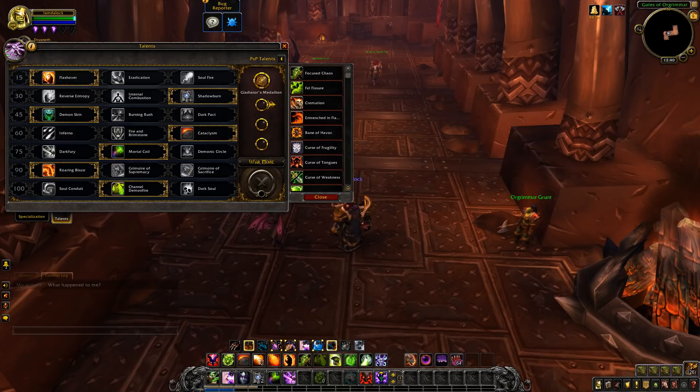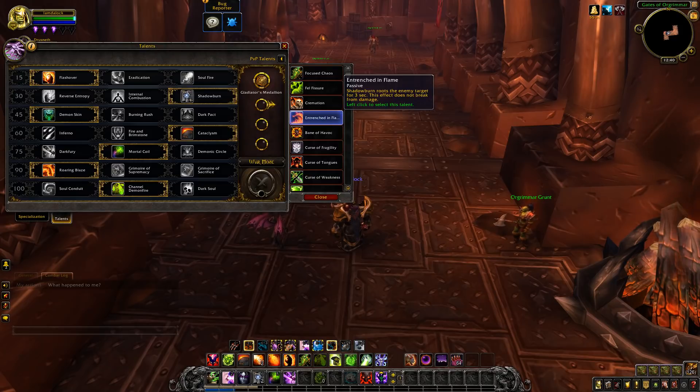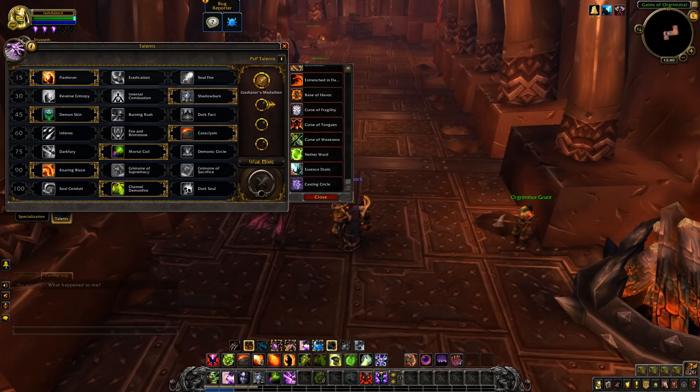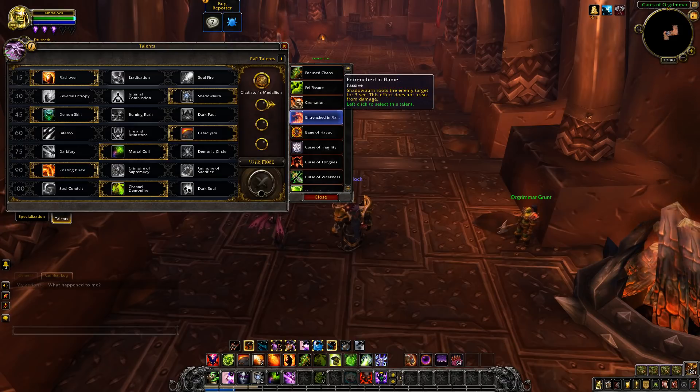I feel like this is going to be incredibly difficult to choose. Here are the ones I'm looking at: Focus Chaos, Felphister, Entrenched in Flame, Curse of Fragility, Curse of Weakness, Nether Ward, and Casting Circle. I feel like this is probably the combo I'm going to go with.